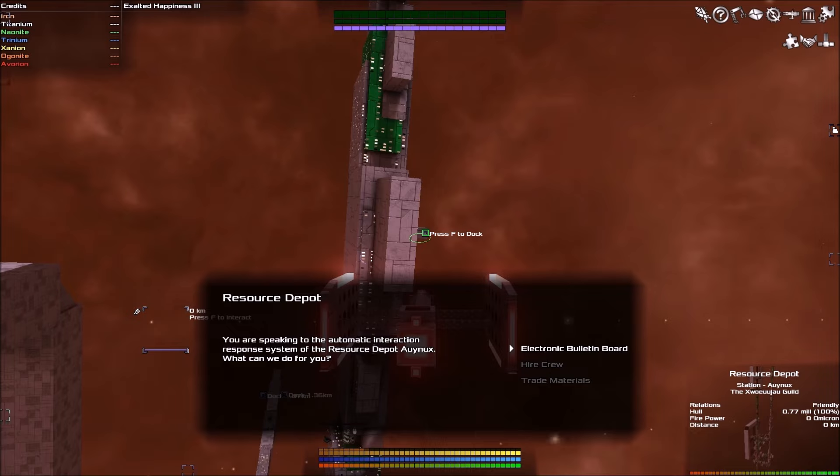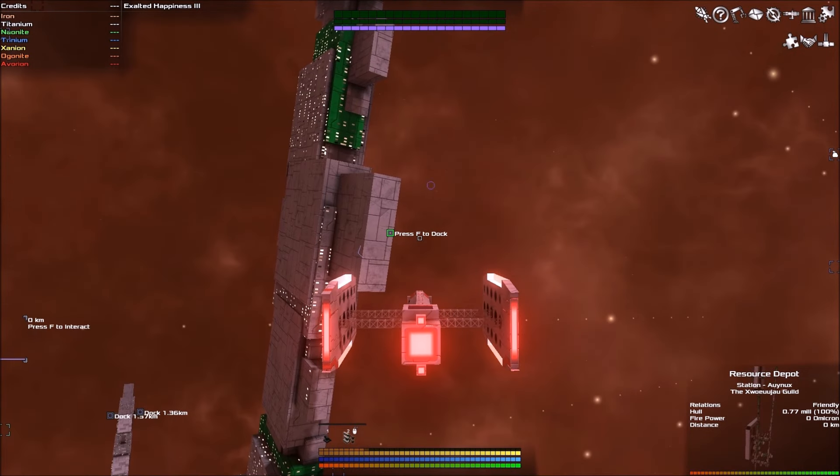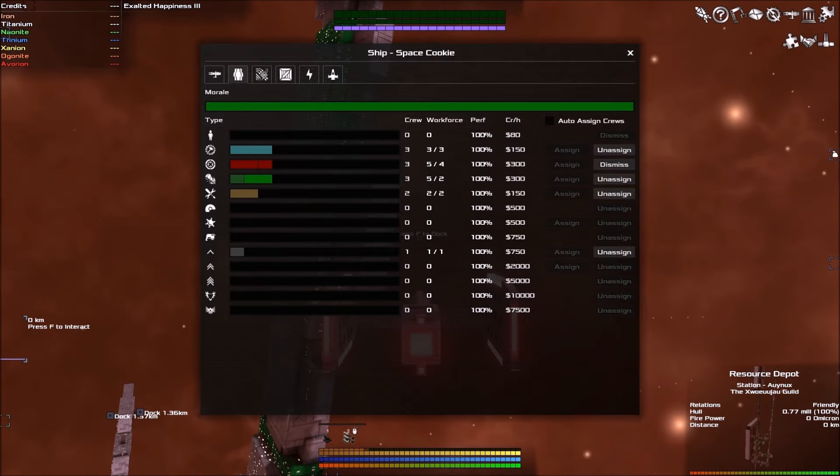You can also hire crew here. Crew are essential for your ship. There are general crewmen who can be assigned to nearly any position, engineers who maintain and run all technical blocks on your ship, and gunners who operate your turrets. If you have two turrets and don't have the appropriate number of gunners, you won't be able to use those turrets. It's an extremely intricate system — you have to balance things out.